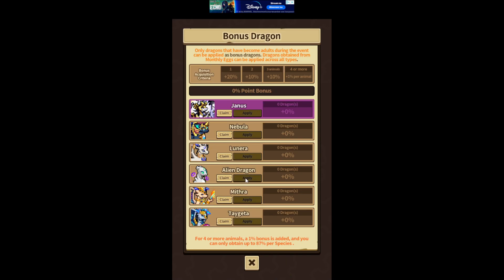As you can see, you have bonus dragons. Only dragons that have become adult during the event will count as bonus dragons, so any adults you've had before this event will not count. Make sure to always have your slots full and to maximize the care of them — fill the little bar and get them to adult ASAP. The bonus acquisition criteria is one, two, three, four animals, and the percentage bonus goes down the more you add.